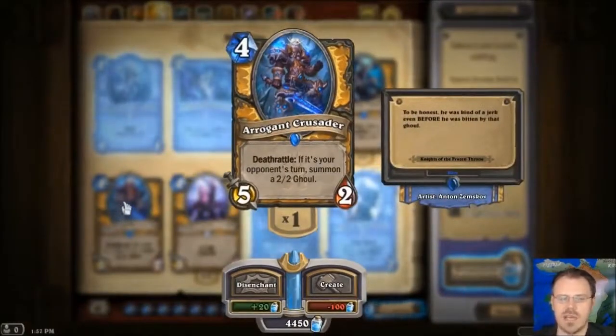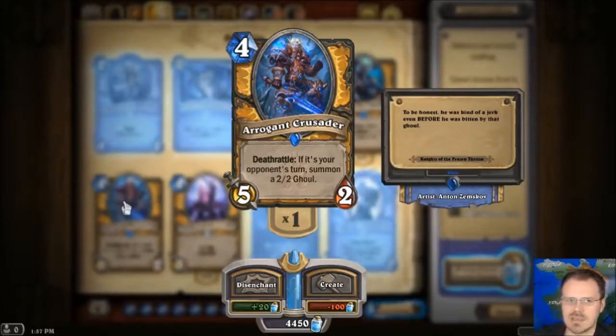Arrogant Crusader is a 5-2 for 4 with Deathrattle: summon a 2-2 Ghoul if he died on your opponent's turn. You put him out there and because he's a 5-2, it works pretty well — he is quite a threat. Your opponent wants to get rid of him quickly, but they're kind of penalized for killing him. It makes for weird play incentives — they're kind of like, well I don't want to kill him on my turn, I want to force you to attack him to trade him for a minion so you don't get a Ghoul. But then they're leaving your 5-2 alive for you to do whatever you want, including possibly just hit them in the face. Probably you should just kill him and let them get the 2-2 Ghoul, but then they got 7-4 worth of stats for 4 mana.